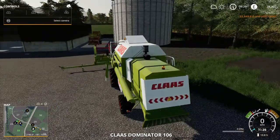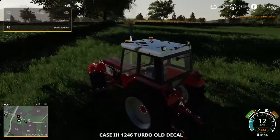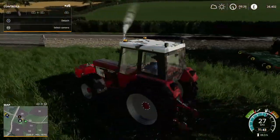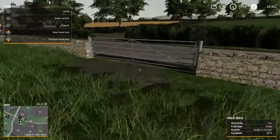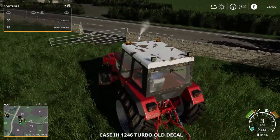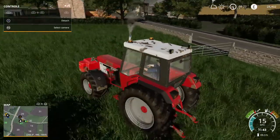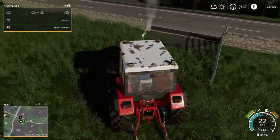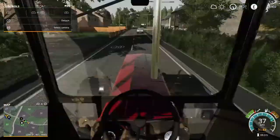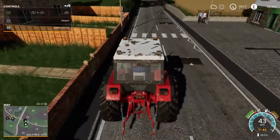We're going to go down and grab the fertilizer spreader and fertilize that canola up to 100%, because it's going to help us the next time we're trying to make money. Everything is going to cost a fortune from here on in — we've got to spend money to make money.